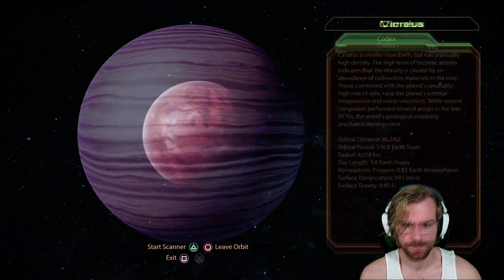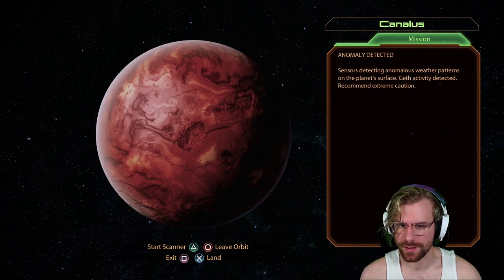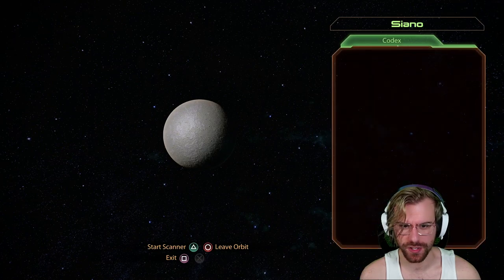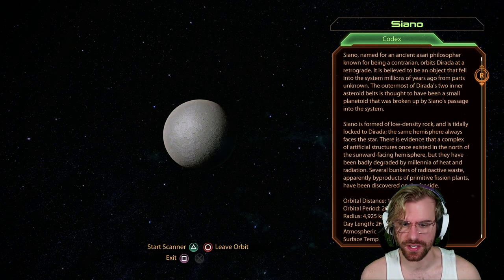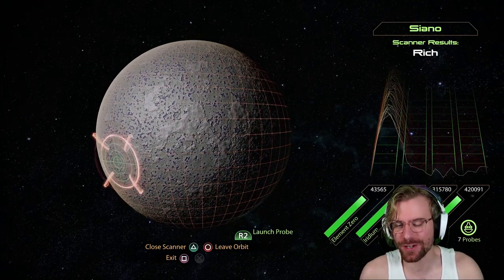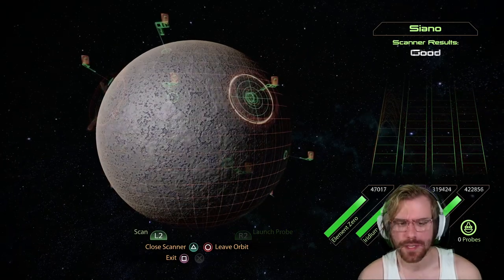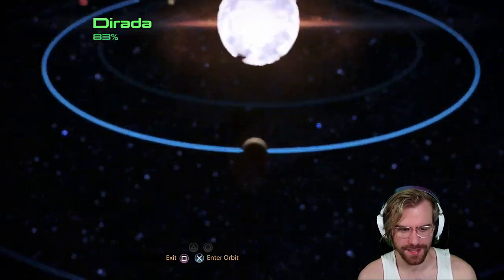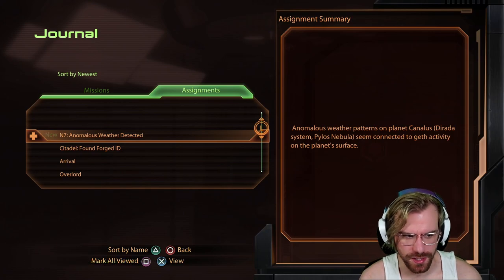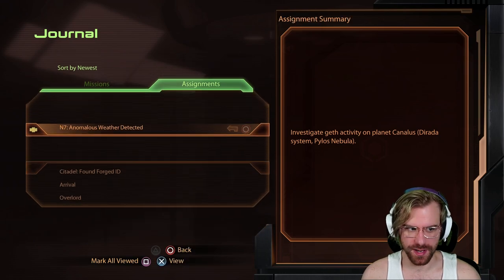In Dorada, we find a ton of different planets. On the planet Kanalis, we find yet another anomaly and a rich planet — sensors detect anomalous weather patterns and Geth activity. Recommend extreme caution. Before we land on Kanalis, let's explore the rest of the planets, like Ciano, which is formed of low-density rock — another mineral-rich planet with Element Zero, which I highly recommend scanning. You're going to need it for retraining; it's rare. Any Element Zero planet is just worth doing. We can also find Thanusi, which is also an element-rich planet. Checking our journal: 'Anomalous weather detected on planet Kanalis in the Dorada system, Pylos Nebula' — another N7 mission that we can tackle.